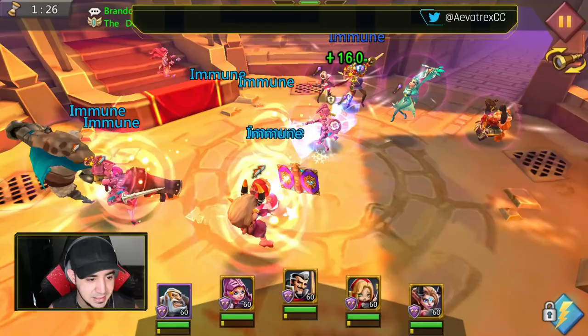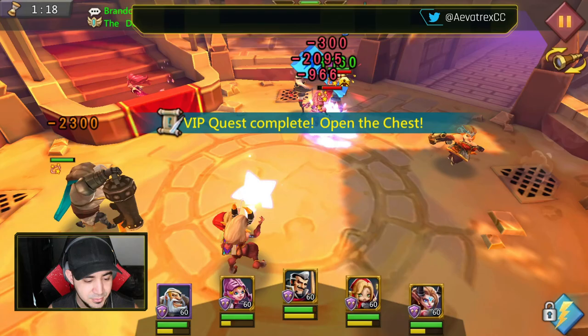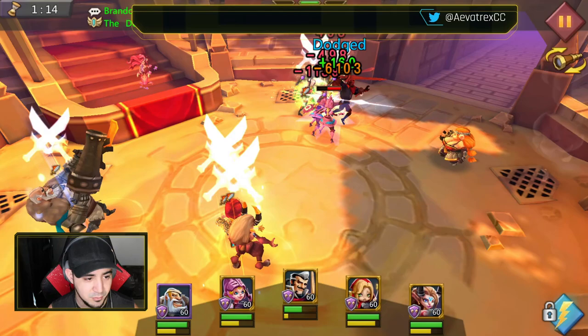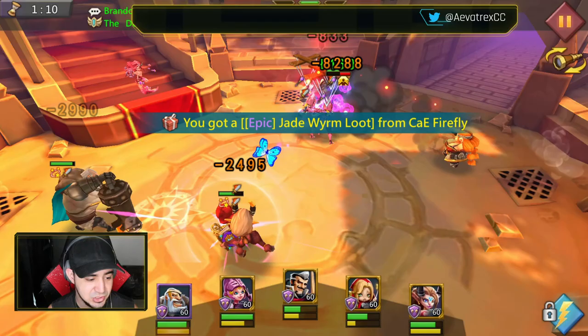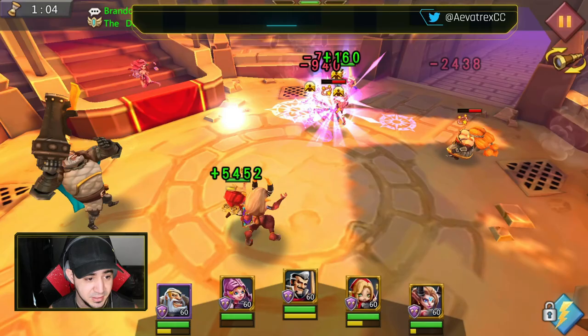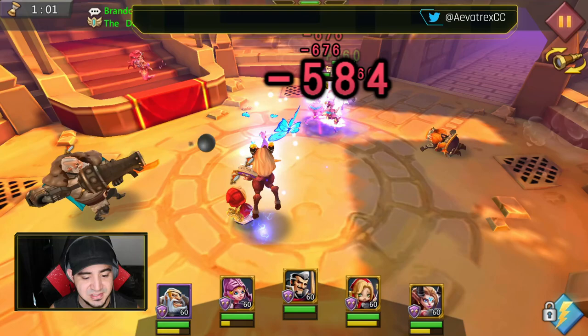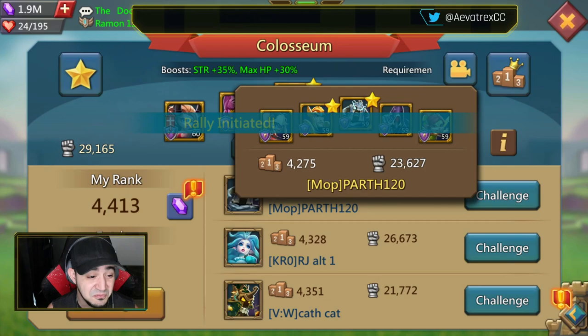I'm going to invade their backline and keep them busy over there. Oh my god — the Snow Queen is already dead! Holy damage. This is what I'm talking about. Once Snow Queen is down and my Witch Doll and Boommeister get to proc, it's pretty much GG. Yeah — if you don't have something to pierce the backline of this team, you're going to have a bad time. The only thing though is that for defense, they can probably recognize that and will probably use a Demon Slayer or a Don Guapo. You'll probably see Don Guapo a lot this week.